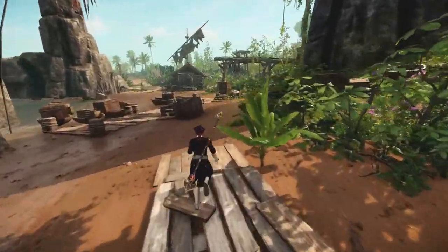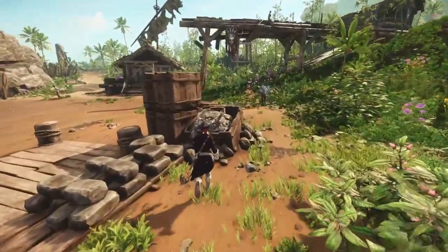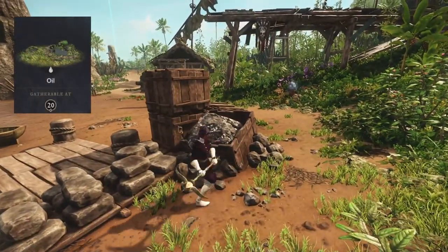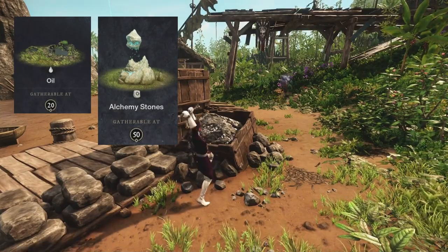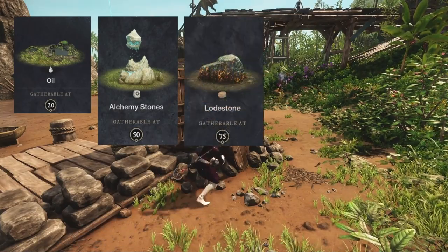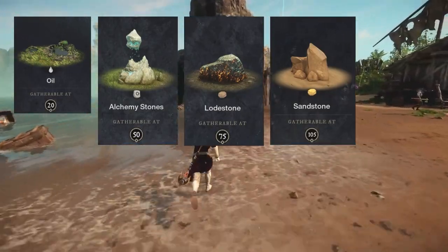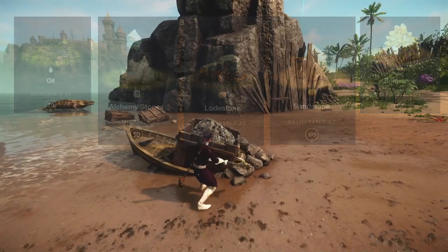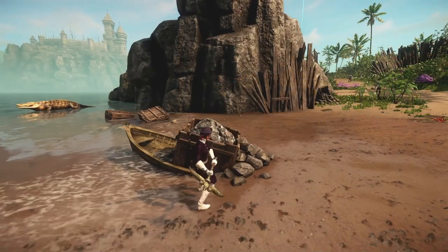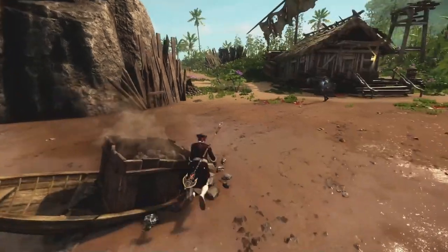There are also other types of materials which can be gathered through mining in Aeternum: oil vein at level 20, all types of alchemic stones at level 50, loadstone at 75, sandstone at level 105, and brimstone at level 130. We will not go over the specifics for them as they are part of different professions, but we will definitely discuss them in future videos.